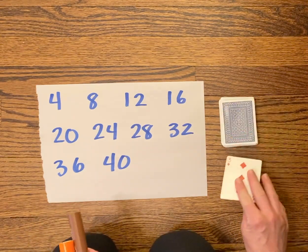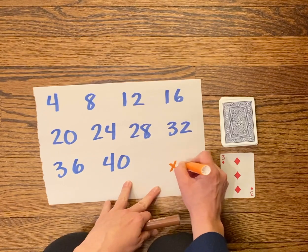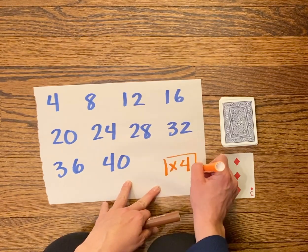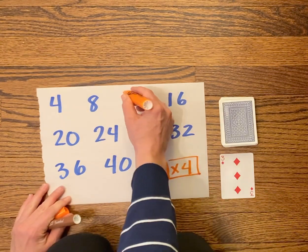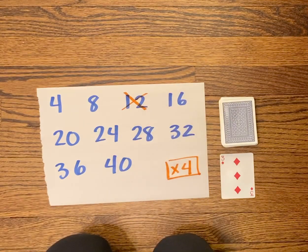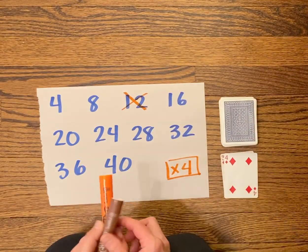Orange is going to go first in my game. I'm going to flip a card — orange got three. Since this is quadruple, I'm remembering that this is always multiplying by four. Three times four is twelve, so orange gets to take the twelve. Now it's brown's turn — brown got four. Four times four is sixteen, so brown gets to take sixteen.